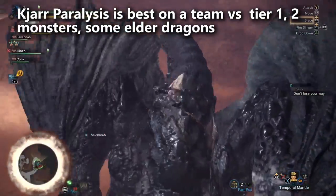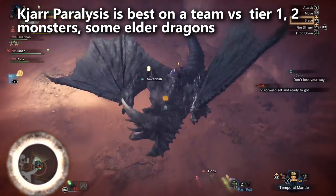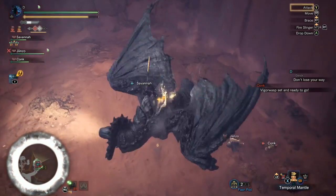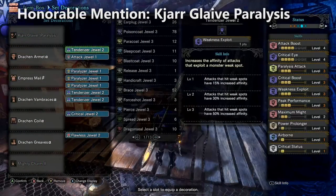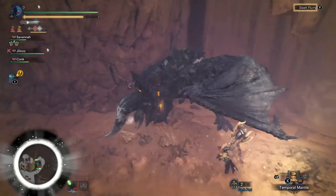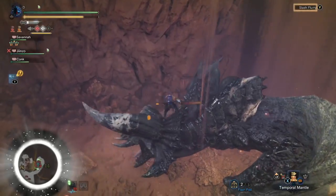Some argue for this glaive solo, saying paralysis lets you land your best combo, but most speedrunners just repeat runs until they get a perfect one. It would be better if this glaive simply had higher raw damage or a secondary damage source like other glaives on this list, rather than an ailment.